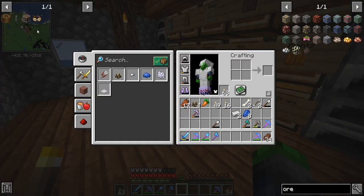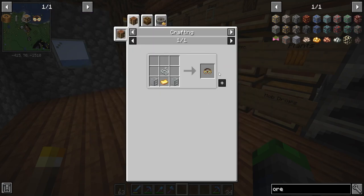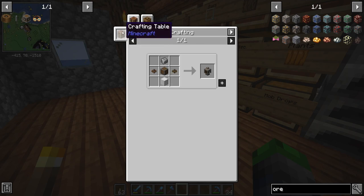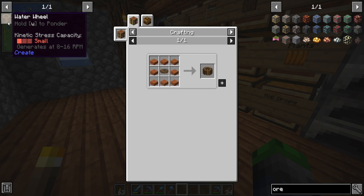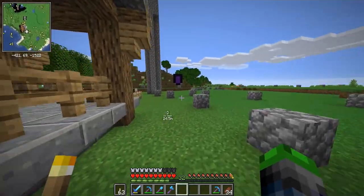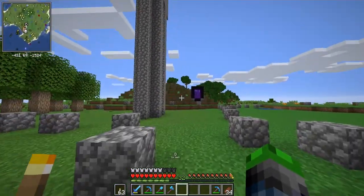Let's get into what I really want to do today — let's get into the Create mod. There are a few things we need to create first. I really want to make the goggles because they'll really show us how to do things, but we need a golden sheet and the only way to get that is to press it with a mechanical press. So unfortunately we can't do that just yet, but we will be able to use a water wheel.